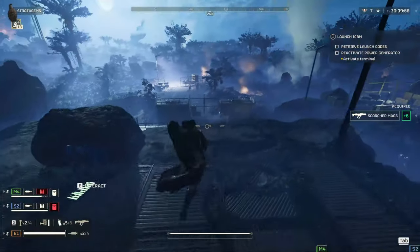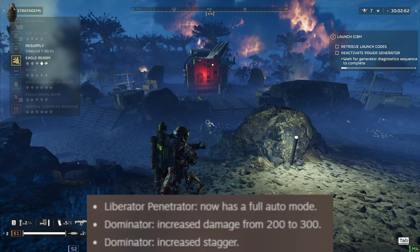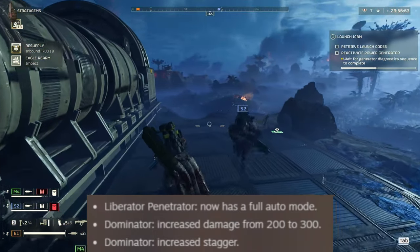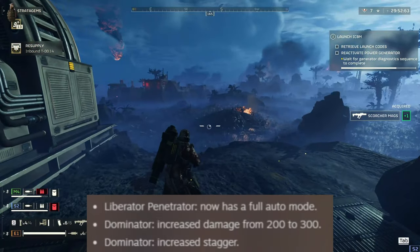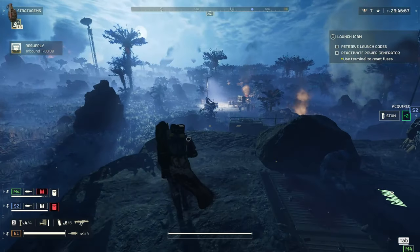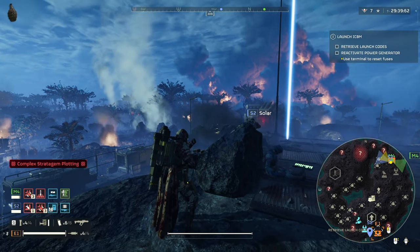The Liberator Penetrator now has full auto mode, which is pretty cool. The Dominator gets a big buff: damage increased from 200 to 300, with increased stagger as well. The Dominator was always a bit of a mixed bag — slow to fire, clunky to aim — but with this buff it might be a solid loadout choice.